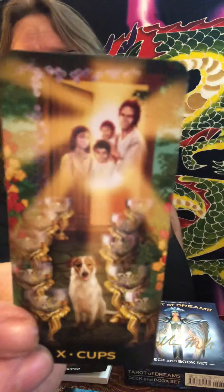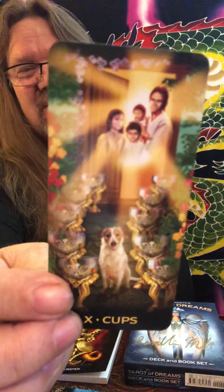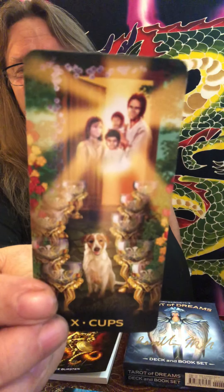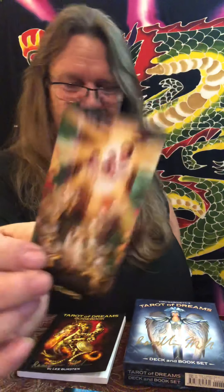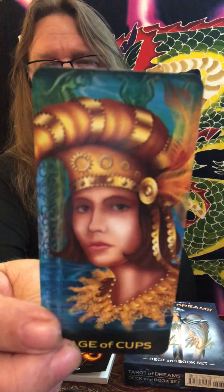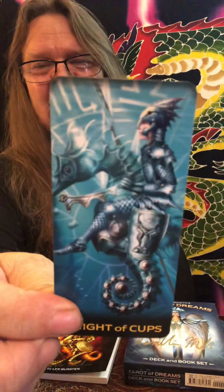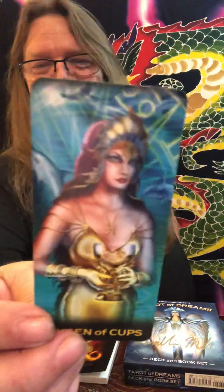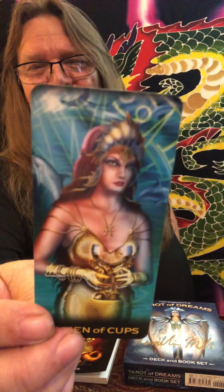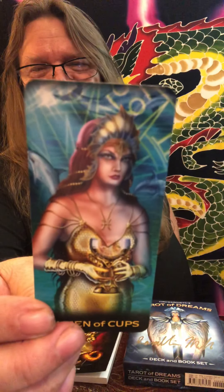Ten of Cups — look at this, it's absolutely gorgeous. The door is open, the sun shining through, the happy family, the happy ever after. Here is our Page of Cups. Our Knight of Cups — I love him on a seahorse. Our Queen of Cups with her giant cup of love that she so wants to give to somebody special. Our King of Cups.